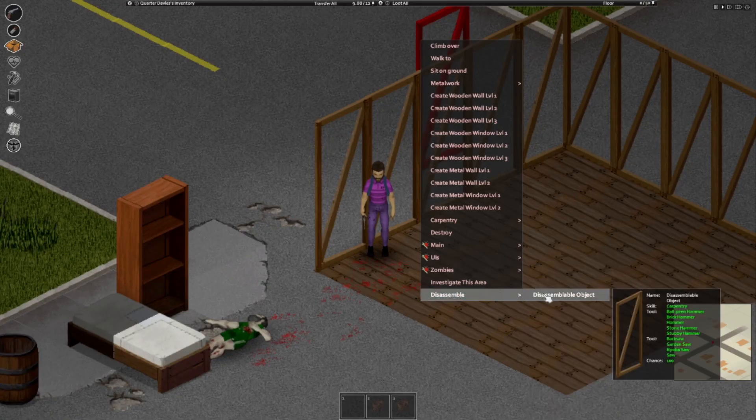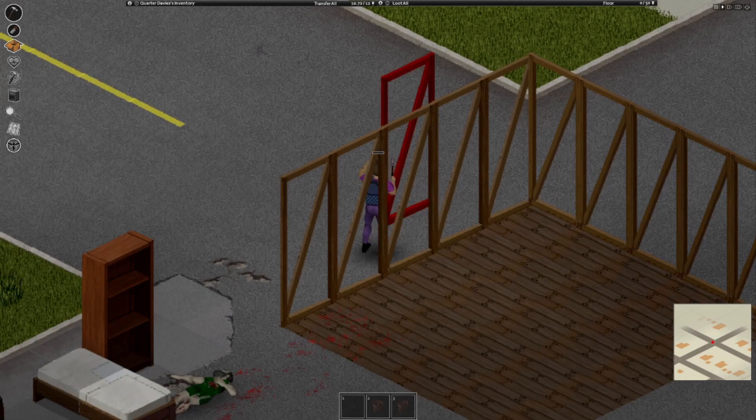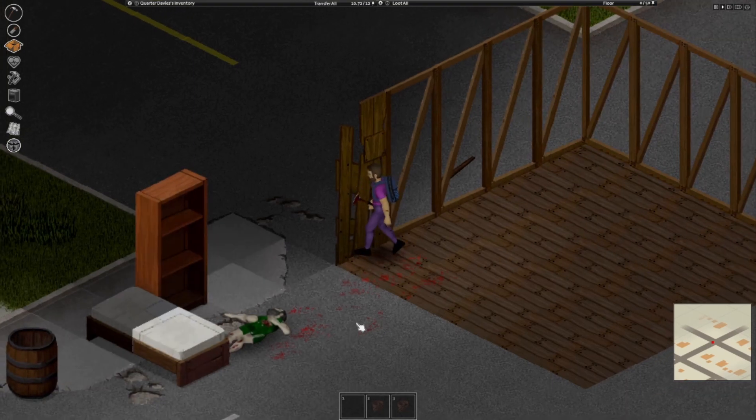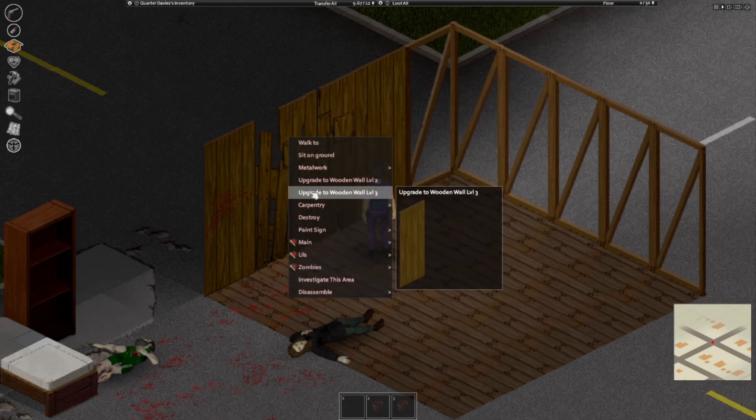You can choose either normal walls or windowed walls, but each has three levels. Each level requires a higher carpentry skill and materials, but each increases an upgrade. Level 1 is shabby and you can basically see through it, level 2 is better but not perfect, and level 3 is no longer see-through and has the most durability.